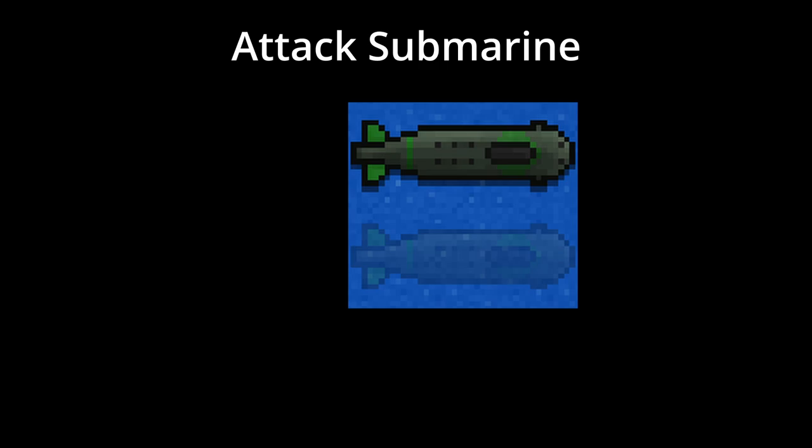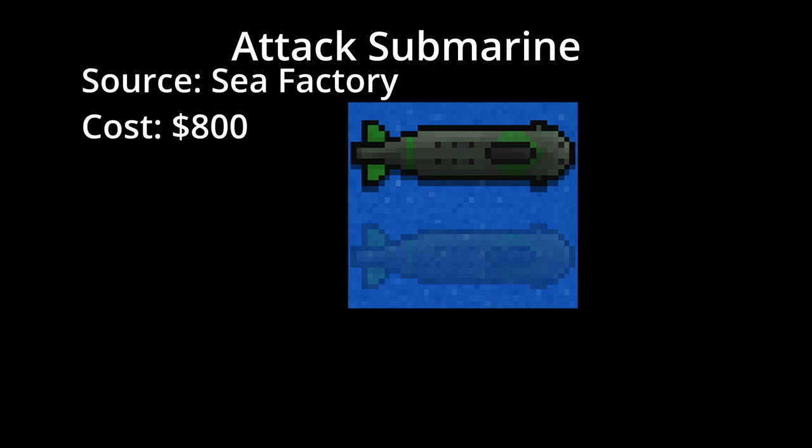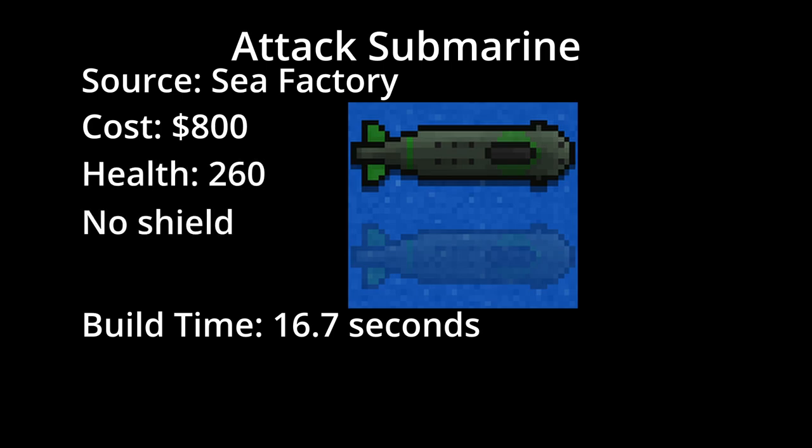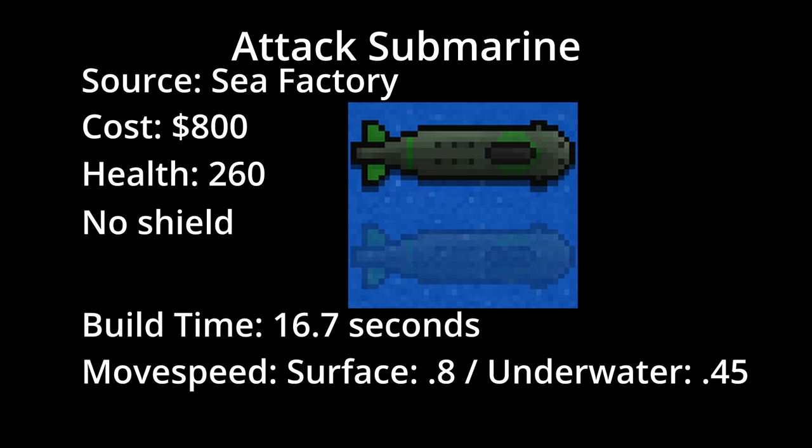The Attack Submarine is built at the Sea Factory for a cost of 800 credits. It takes 16.7 seconds to build and has a health pool of 260. It does not have a shield.